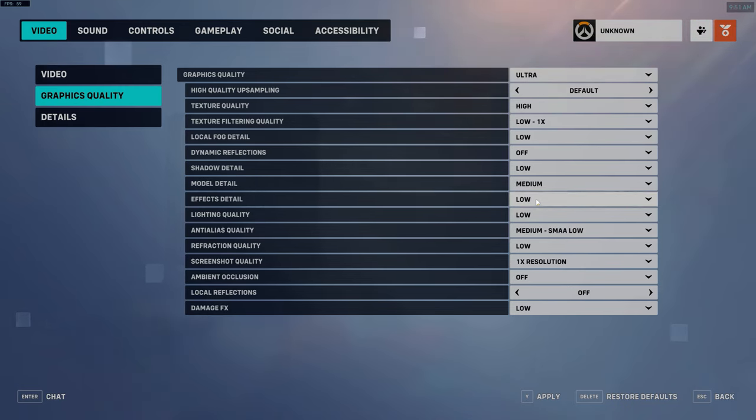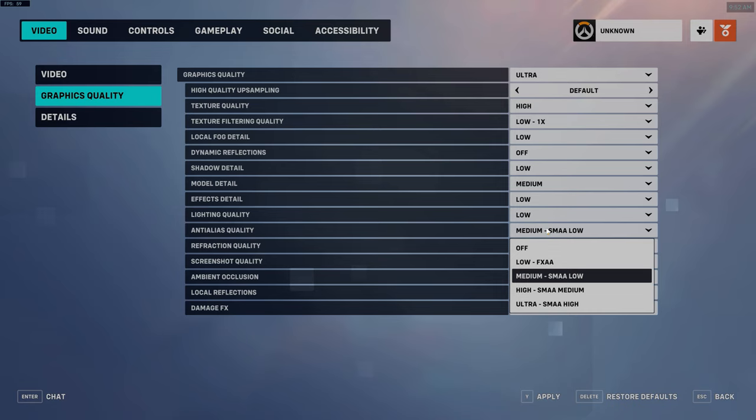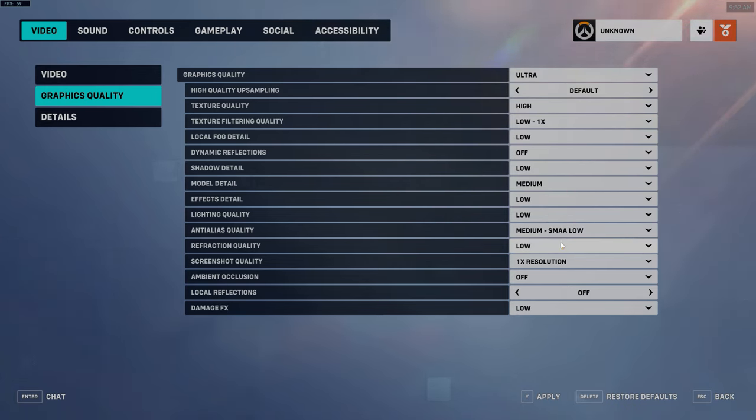Effects detail — low. There's way too many effects, you just want these on the lowest settings. Lighting quality — low. Anti-alias: most people probably want low FXAA. If your GPU and CPU can't get 500 FPS or higher, keep pushing that FPS up — even if it's beyond your monitor refresh rate, it still has some benefits. Turning it off does significantly reduce the visual quality but doesn't really have too much of an impact on how aiming works. Refraction — low. Ambient occlusion — definitely off. Local reflection — definitely off. Damage FX — low.